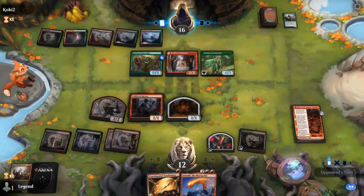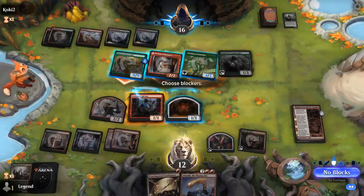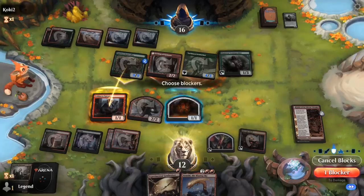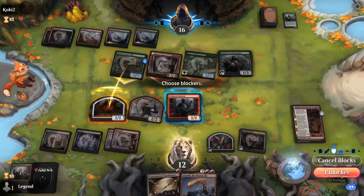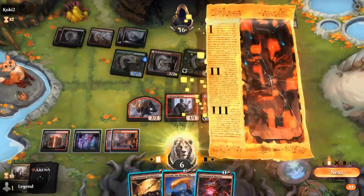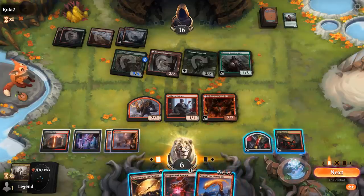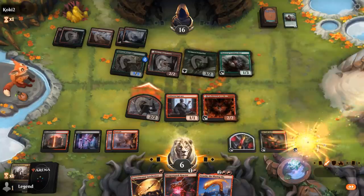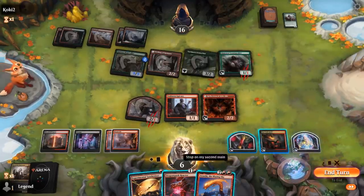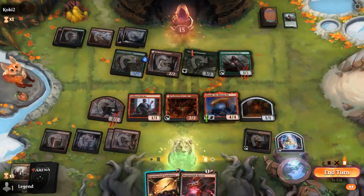Iconoclast for three with trample and haste — we'll be taking six. Another Loam Speaker, so we chump with the Epicure even though it'll get exiled — actually I can copy Epicure with a Reflection later for more benefits, so we'll chump that way. Blazing Sky can hold off the smaller creatures. The plan is Blazing Sky, sack Blood token to Anvil. Could attack with the Shaman to make an extra Treasure. Will I need the 2/2 on defense? Probably not, although it's safer. Now attack, don't play Synthesizer since I really want this 4/4 in play, then sac the Blood token, make a 1/1, gain 1 life, and pass.